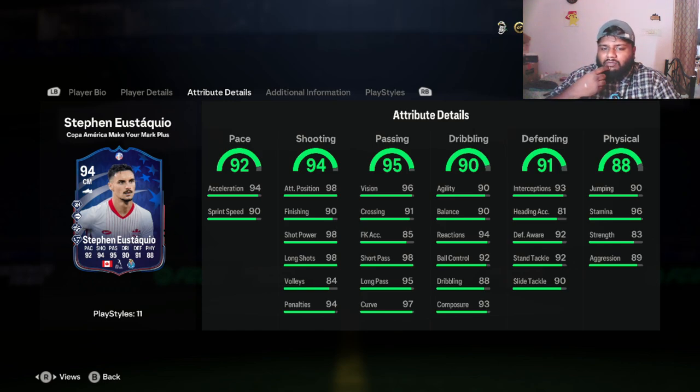Shooting is looking really nice at 94, and passing at 95 — looking incredible. He has 98 short pass, 98 long shots, 97 curve, 95 long pass, and 91 crossing. I could honestly play him at any position — center back, right back, left back, left wing, right wing, striker, CAM, CDM, or any midfield role. Look at those stats — they look really nice.